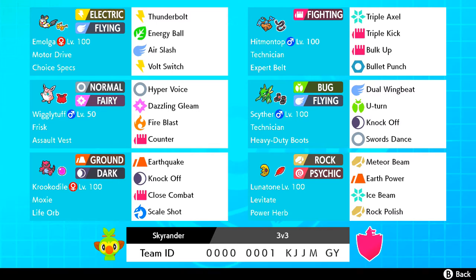Emolga is usually the best lead because of its defensive typing. While it isn't defensive itself, it's quite annoying for most matchups. Thunderbolt, Energy Ball, Last Ball Switch covers a lot. Wiggletuff, which is pretty much the reason you can't use it in Dynamax, has Counter Hyper Beam. I actually realized a bit too late that this is Frisk and not Competitive — it needs to be Competitive, so I'll revisit this team down the line.